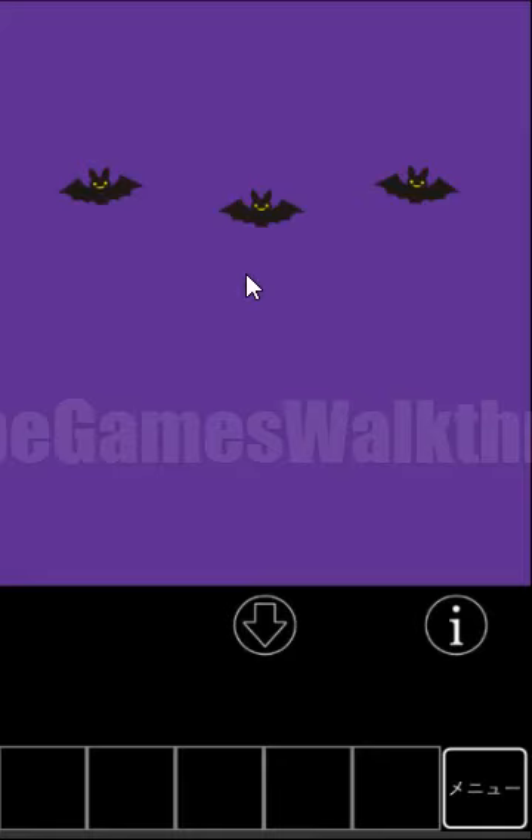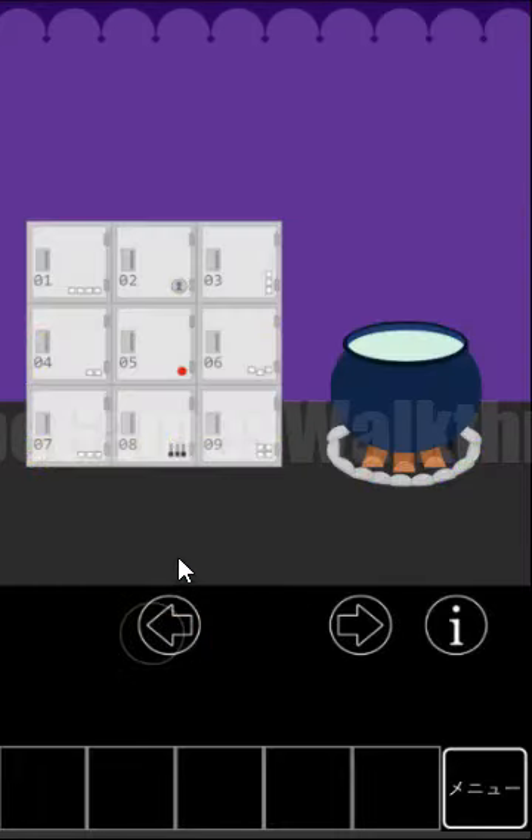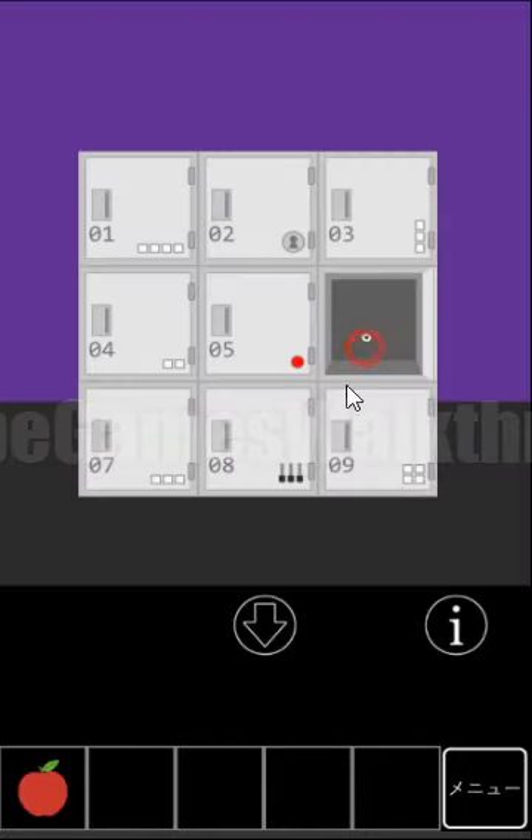Let's look at these bats — they have a hint numbered 1 through 5. This is the order they jump, and this order is used to open this locker: 1, 2, 3, 4, 5. Okay, we've got an apple.